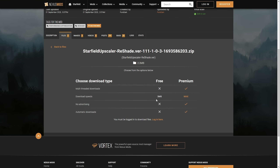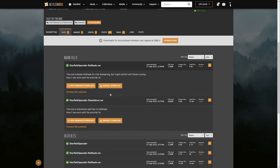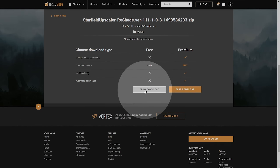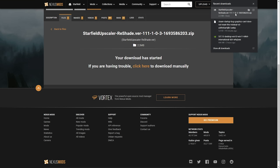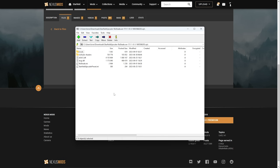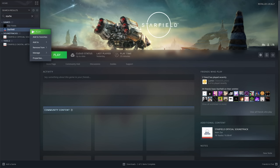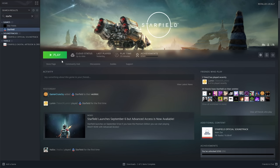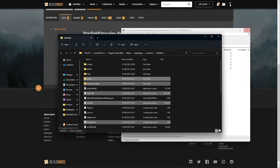If you haven't already logged in, you'll need to create an account and log in. Once you've signed in, we can start the download again and click Slow Download to get this zip. Then we'll save this and open it, and we'll have all of these files here. What we need to do is drop these into the Starfield folder. So navigate across to where it's installed, or open up Steam, then select Starfield, right-click, Manage and Browse Local Files. Inside of here is where we'll drop all of these files — drag and drop. Just like that, we've now set up this mod.